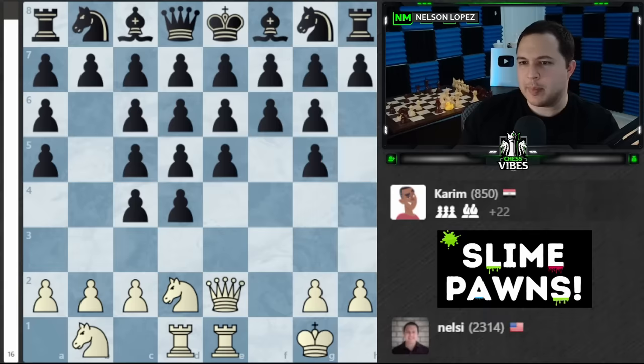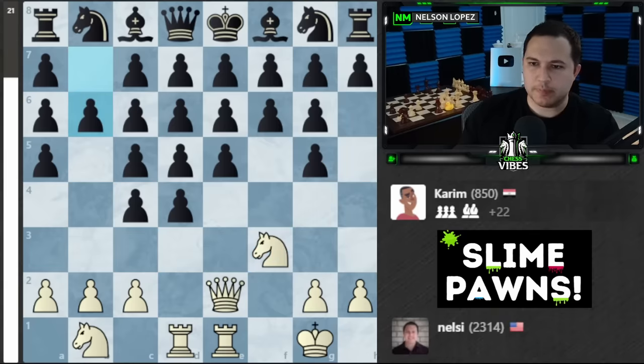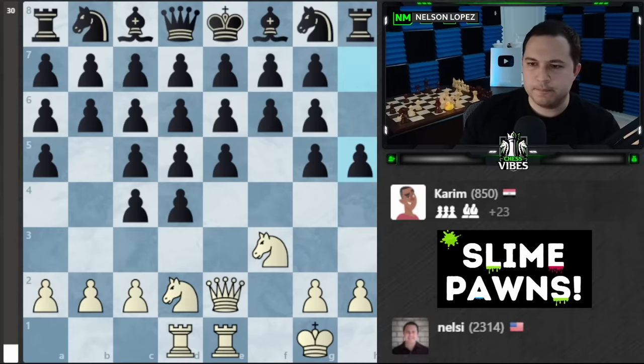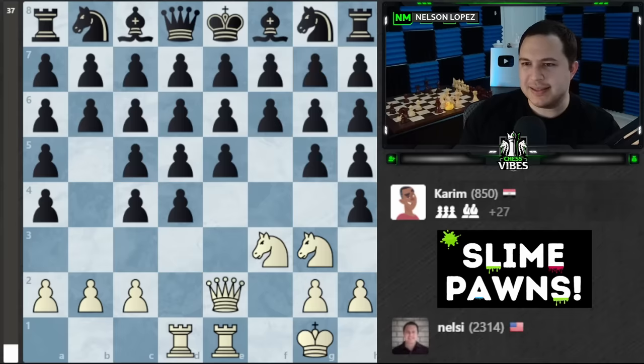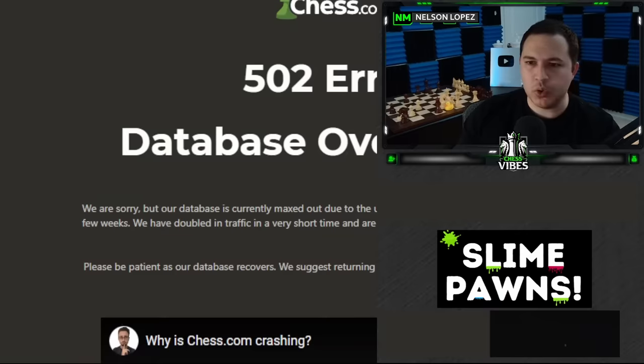So there's maybe a smothered checkmate? No, there's no way. This is terrifying. Let's go knight f1... no. Let's go knight g3 — oh please stop. Why does it feel like this 850 bot is so good? If I could get my knight there and he didn't take it, it would never be checkmate because the bishop's there. There's just no way to win. Oh look at that — database overload. Well, I was about done with that game anyway.